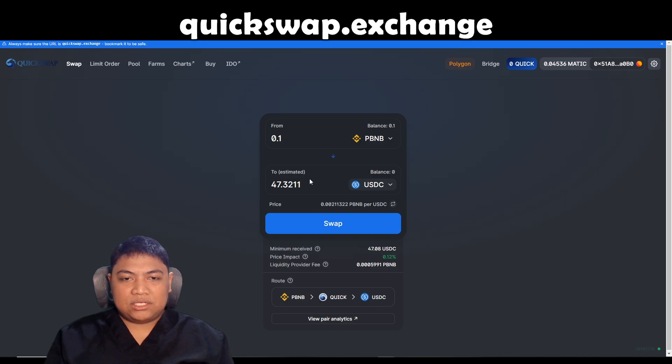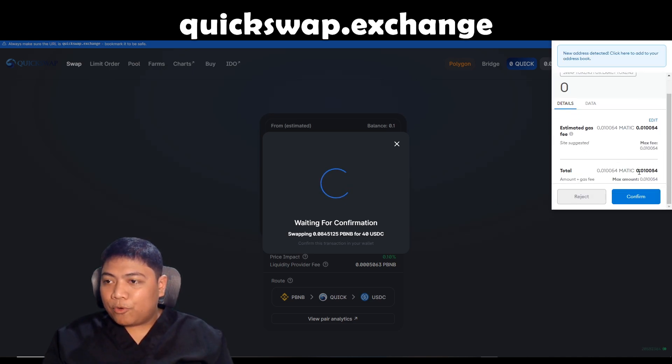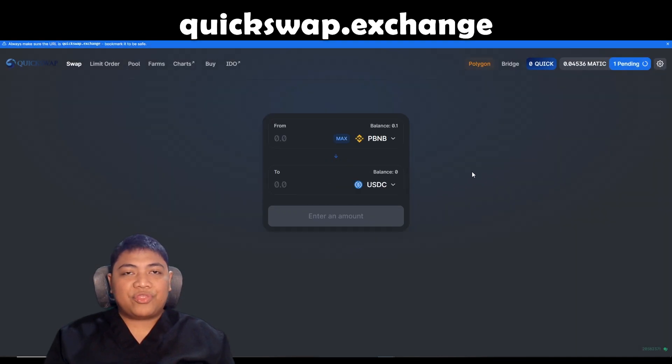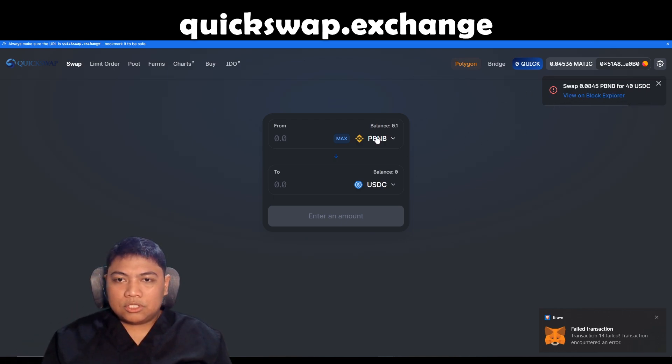I want to have USDC — I want 40. So let's swap. There's a very little gas fee. The gas fee is only 0.10054 Matic, which is very cheap. That's one advantage of the Polygon Network — very cheap gas fees, that's what I love about them. So QuickSwap is very easy to understand and easy to use. You can swap tokens in the Polygon Network. Oh — failed transaction.